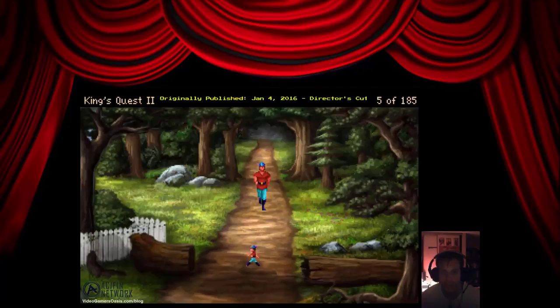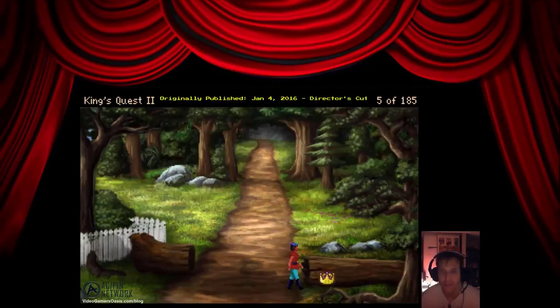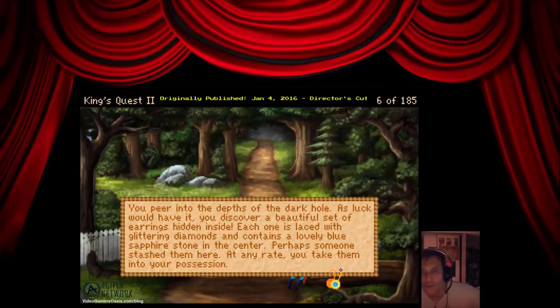Let's move forward. This stump is too heavy for one man to hold — something in the trunk. You peer into the depths of the dark hole and, as luck would have it, discover a beautiful set of earrings hidden inside. Each one is laced with glittering diamonds and contains a lovely blue sapphire stone in the center.